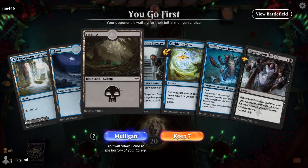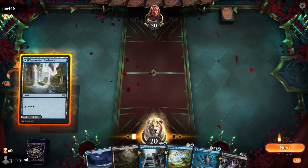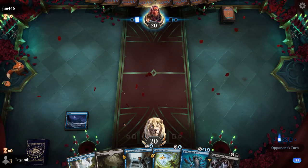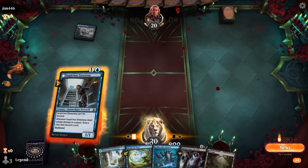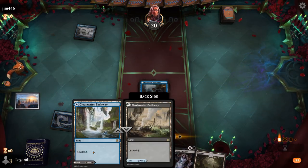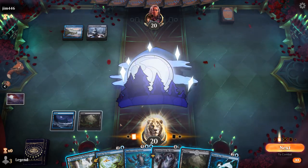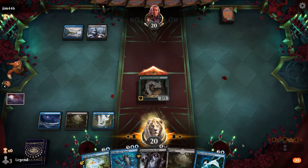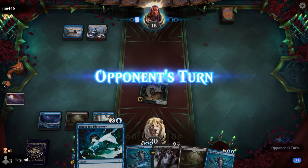Game 2: we're on the play with a fine hand, missing Dying to Serve, but Stowaway can set up our reanimation game plan. Not sure if I need double blue or double black, though I want to keep basics in hand for Thirst. Play Stowaway on blue, keep Swamp in hand. Up against another Blue-Black deck. We get to start drawing with our Werewolf — pass with our two 3-mana instants available.